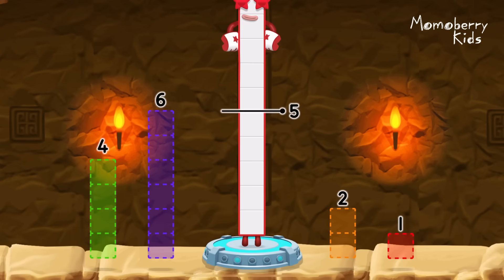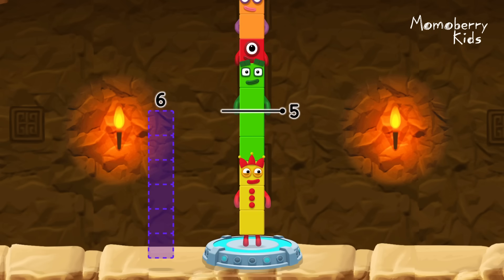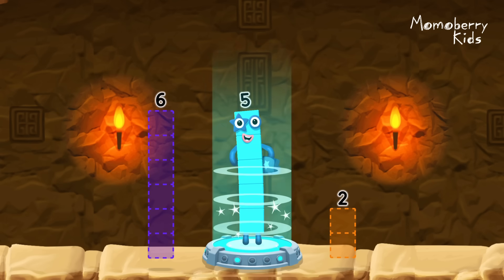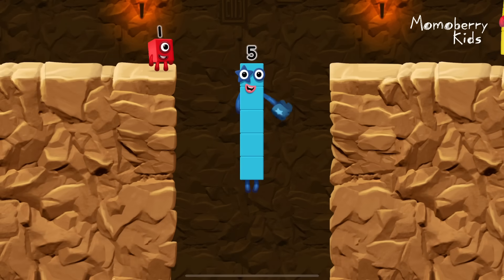Take number blocks away from ten to leave five. Five, one, four, four. Hmm, that doesn't seem right. Keep trying. Four, one. You've solved it. Ten minus four minus one equals five. High five. Yes, you got it.